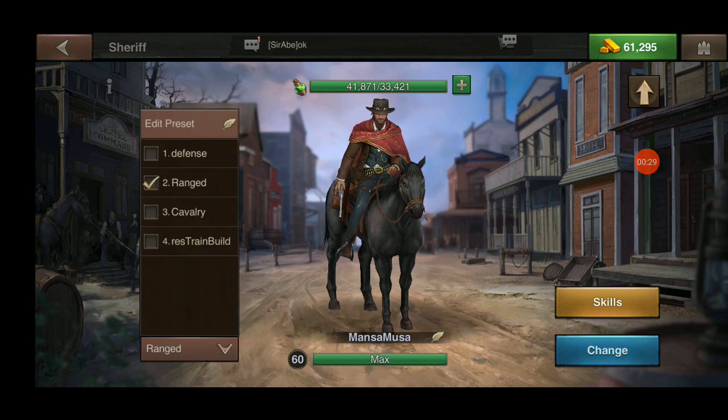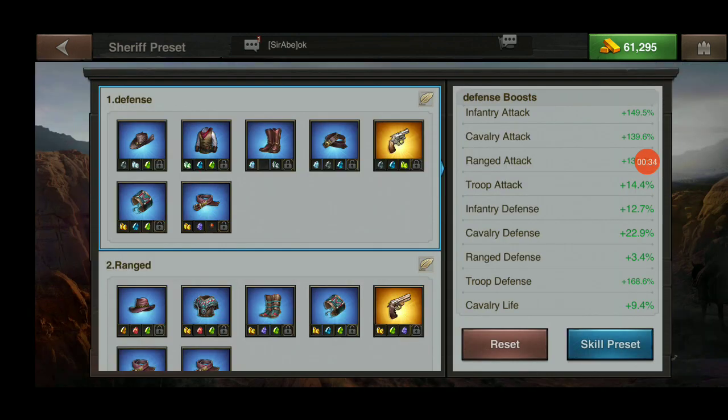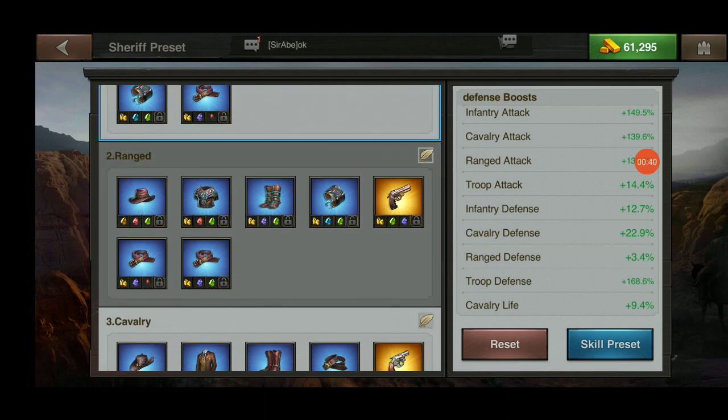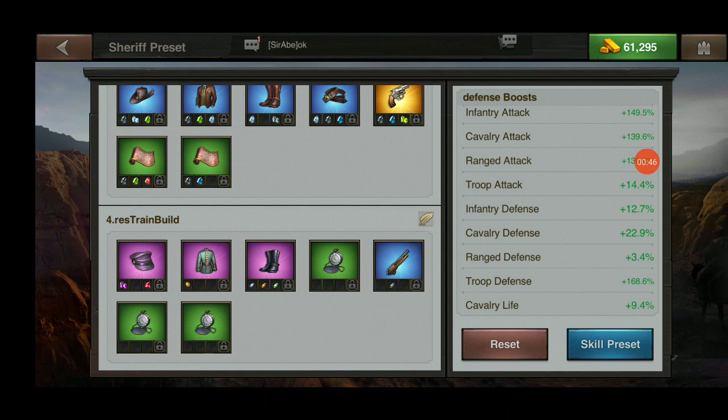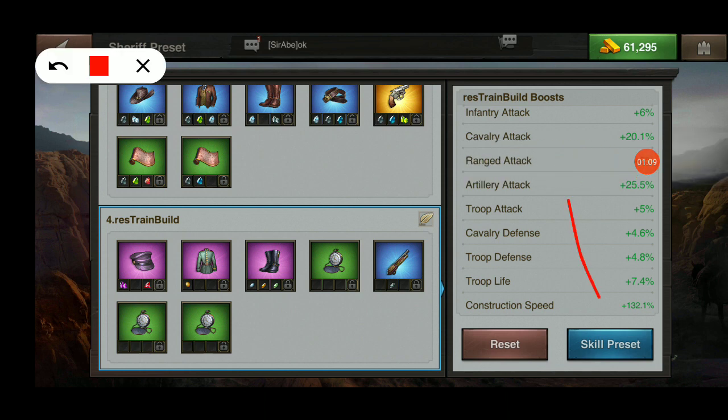I'm going to work within my presets. I have four presets: one for defense, one for ranged, one for cavalry, and one for economics. I want to first start with my economics preset and explain a few things so that everybody understands exactly how a preset works, especially one that you can use for multiple purposes.